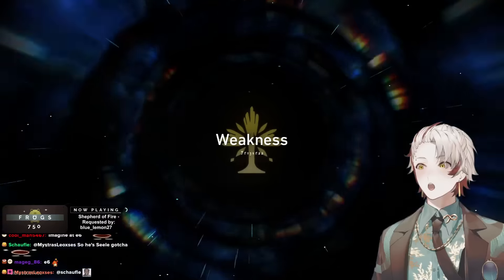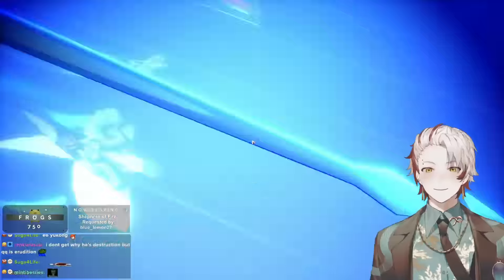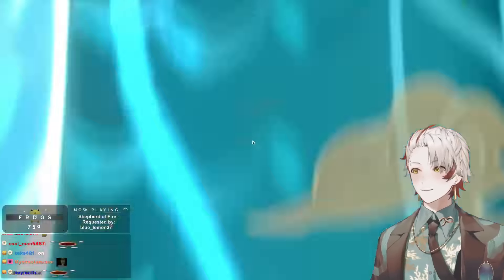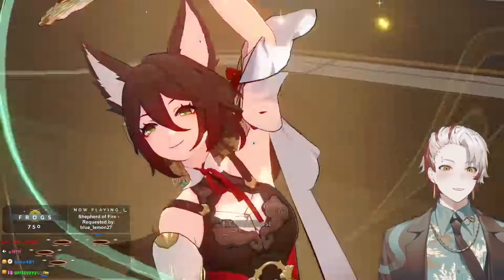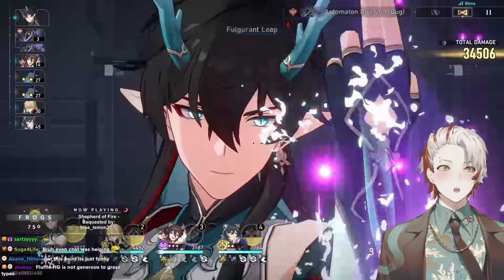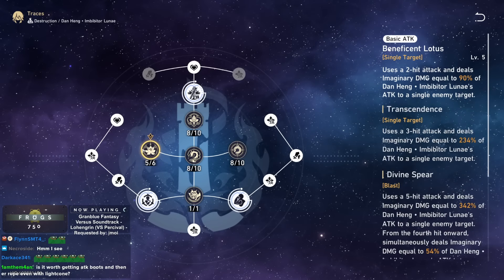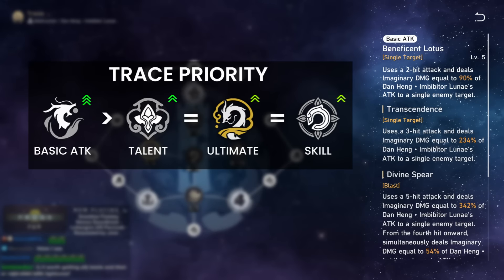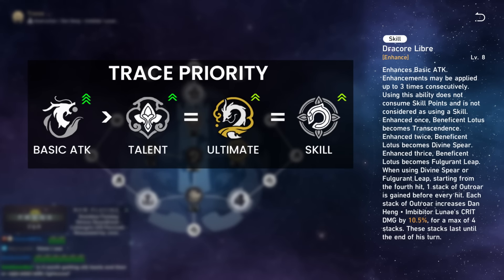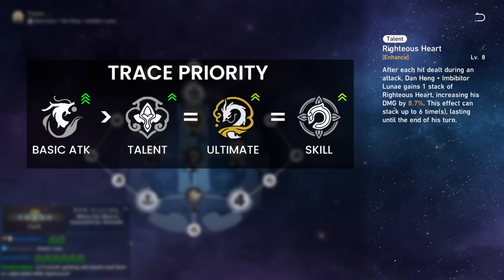Does he seem skill-point heavy? Absolutely — which is why team compositions are not as flexible as you may think. He really wants a skill-point-friendly team. He's a hyper carry, so if you pull for him and want to invest in him, you should invest everything into him because every single part of his kit scales his damage. Given that he's consuming almost all skill points from your team, max out the abilities so they give the most value per skill point.